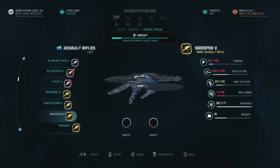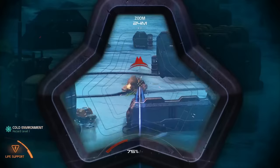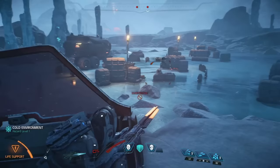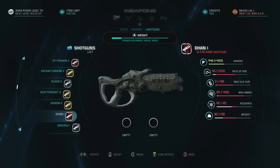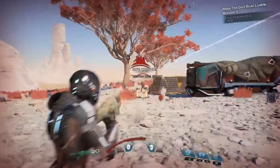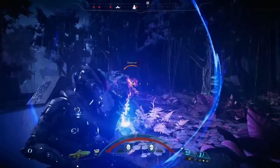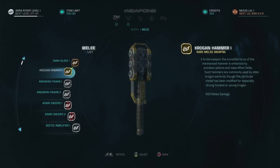Remnant weapons typically use beams, have a high rate of fire, and are extremely accurate. They use the overheat system and don't rely on ammo, so you'll never run out of ammo, but you'll have to wait for your gun to cool down from time to time. Helios weapons are technology from civilizations that live in the Helios cluster of Andromeda. They are generally plasma-based, which means they are slower speed, but benefit from heat-seeking technology. While some are charge-based, the longer you charge them before releasing, the harder they hit.